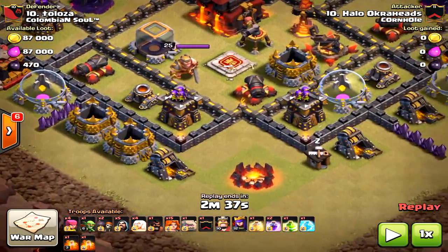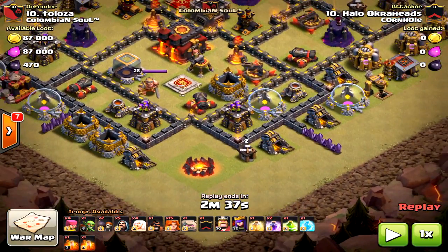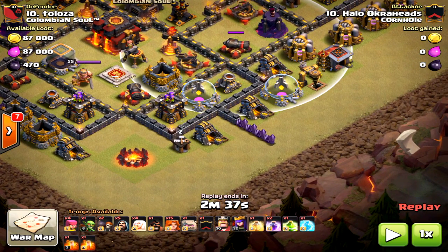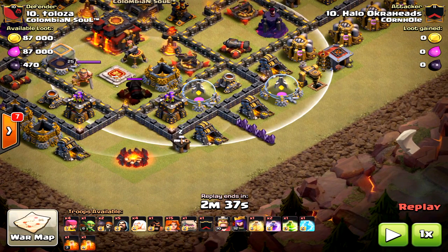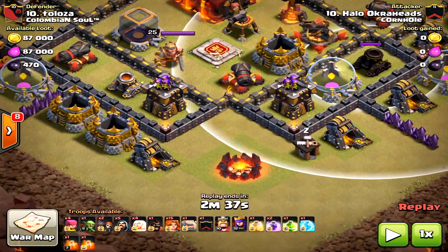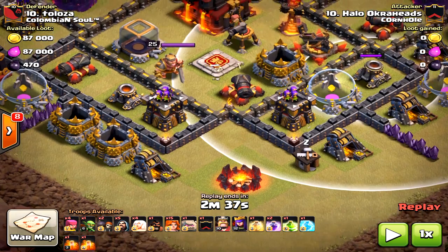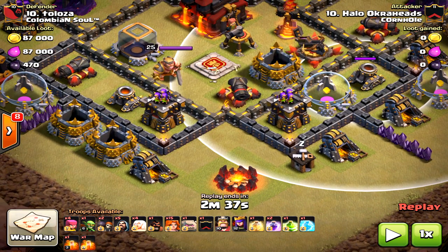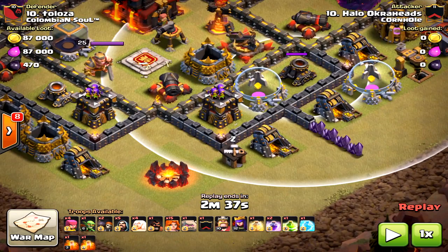So I'm going to funnel — I'll bring in a wizard by that army camp, and she's going to path down to the south. Then I'm going to drop the golem at that archer tower to create the funnel so the valkyries will path right to the core, right onto that king and that first inferno compartment where the town hall is. That's where my main bulk of the attack wants to go.